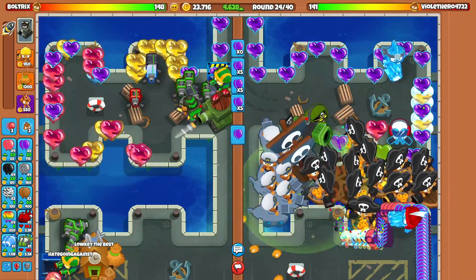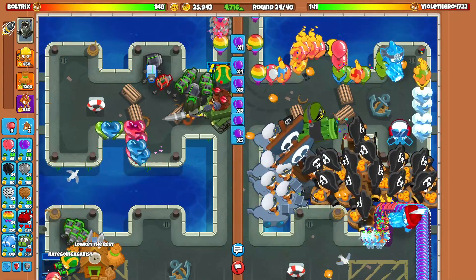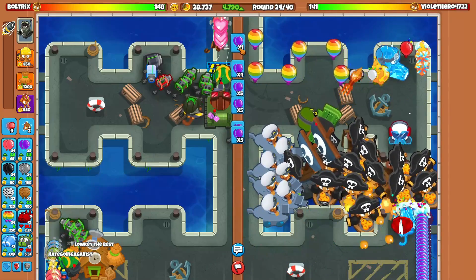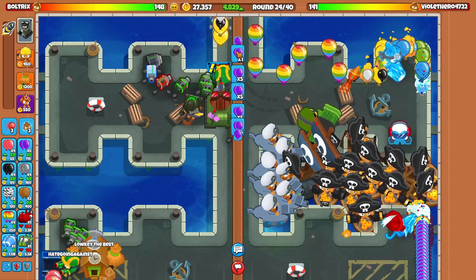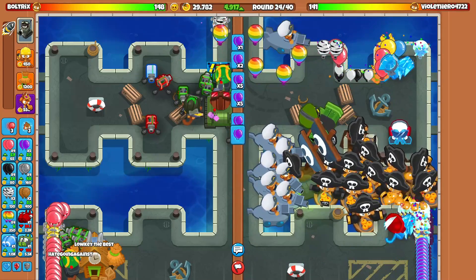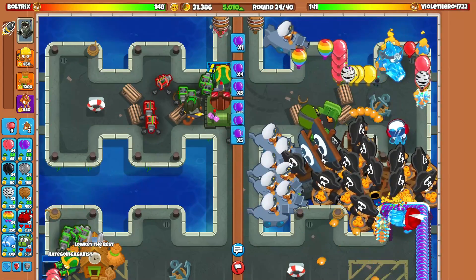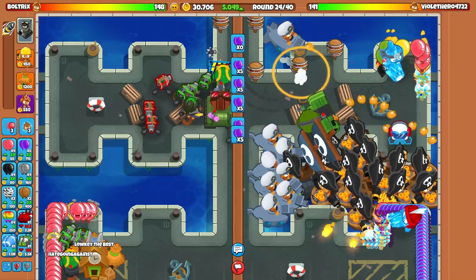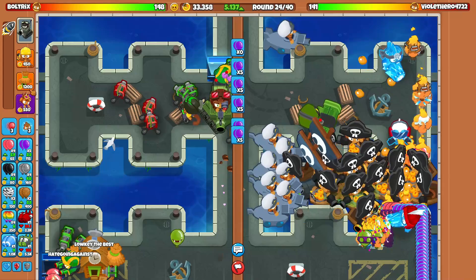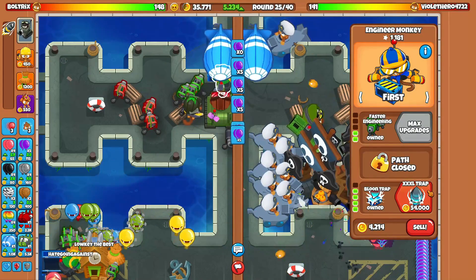Let me know if you've noticed any differences with certain towers or bugs, or how you're liking control mode, the new maps — please let me know in the comments below. How are we going to defend against constant DDTs on round 28? I think we can defend against spaced DDTs. Constant DDTs though — maybe if we have an alchemist-buffed triple XL trap that could defend against constant DDTs.